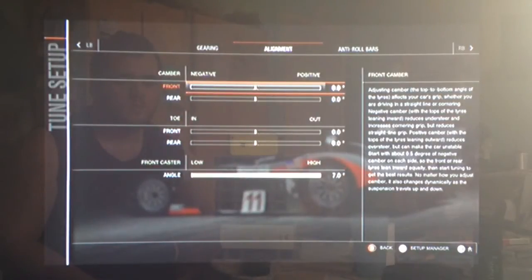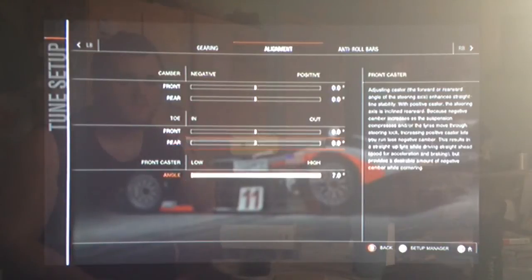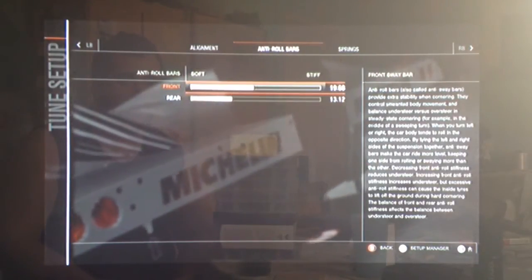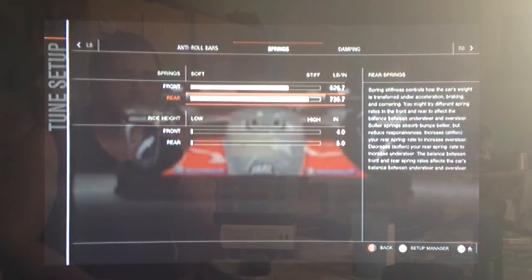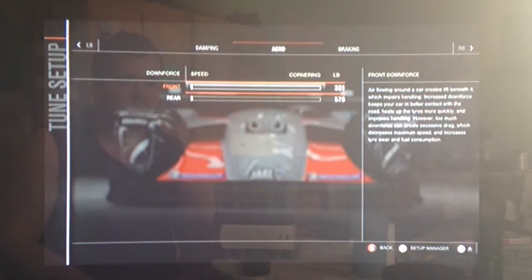For the alignment, we've set everything to neutral so it's not dragging its tyres, and we've got the caster angle high, as I always do on my racing cars. Left the anti-roll bars stock, and the springs. Ride height we've got as low as possible. Haven't touched the dampers, and downforce as low as possible, obviously.